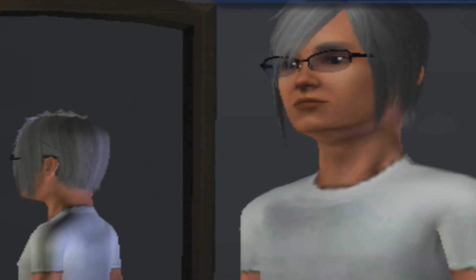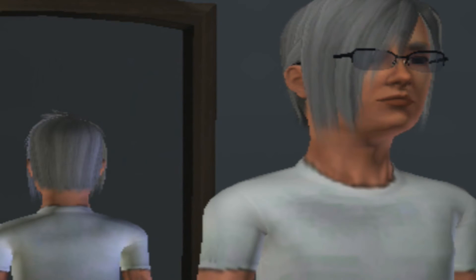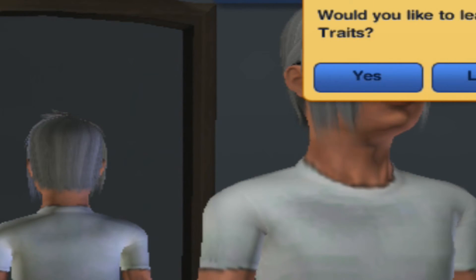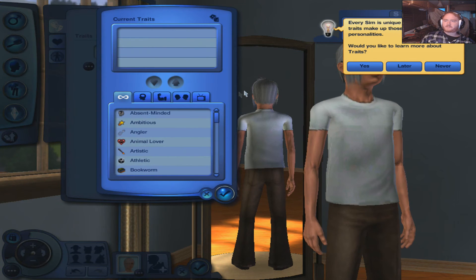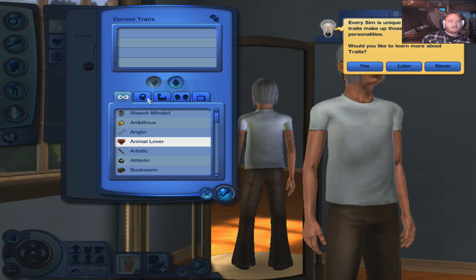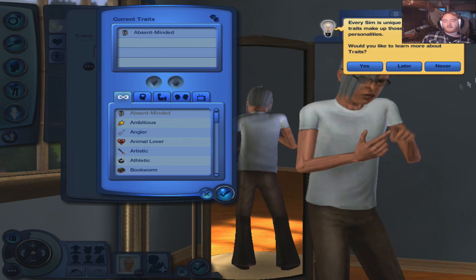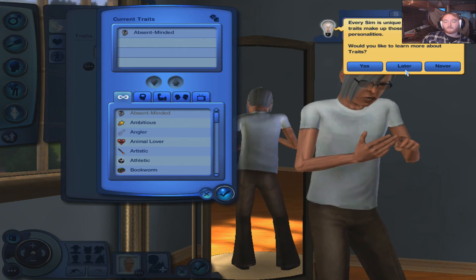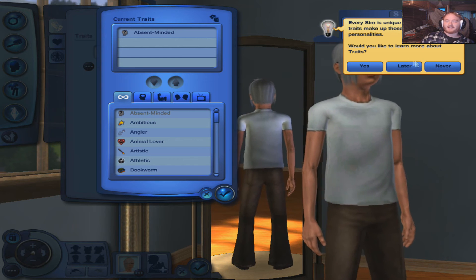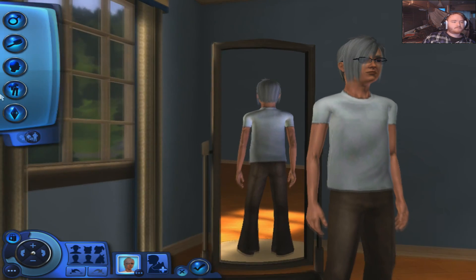Oh my god, mom — I don't even have time for your shit right now. Okay, add traits. Every sim is unique and different, and traits make up those differences. Absent-minded, ambitious, animal lover... he's like just super apathetic. What, that's not how you count in any language. You don't even understand my art, mom. You know what — sure, why not. He looks like a tool.